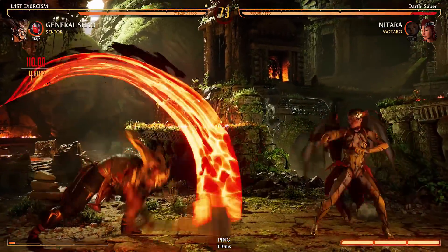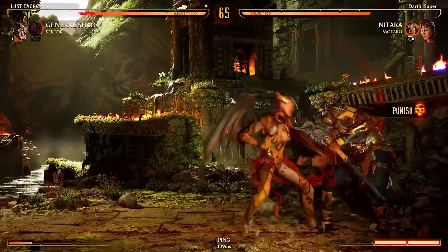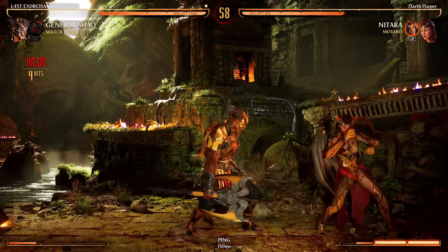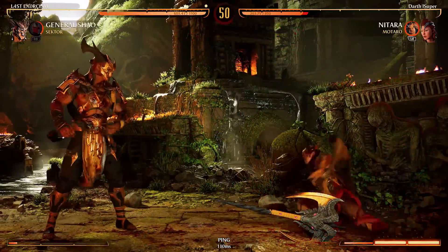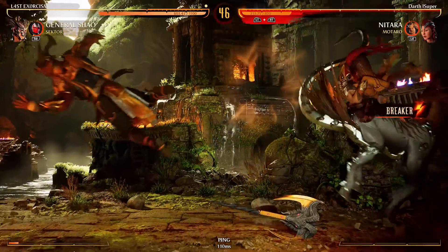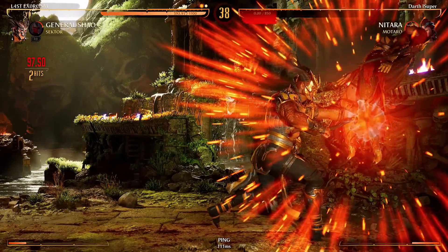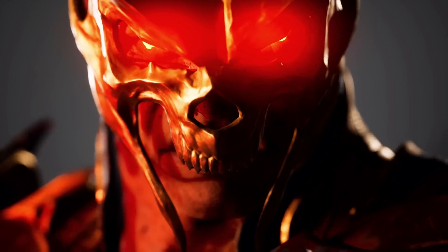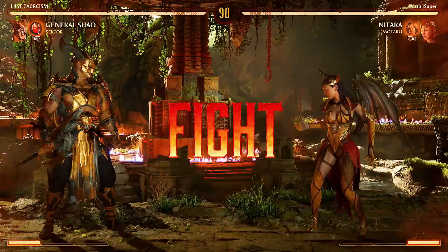I do love playing with Nitara though. I didn't combo that — that was weird. Unfortunately I have to hold that. I had no meter; if I had meter I would have been able to do my meter burn reversal, but Nitara's meter burn reversal is one of the worst in the game because it's a high, so General Shao could literally do a down one and beat it out.